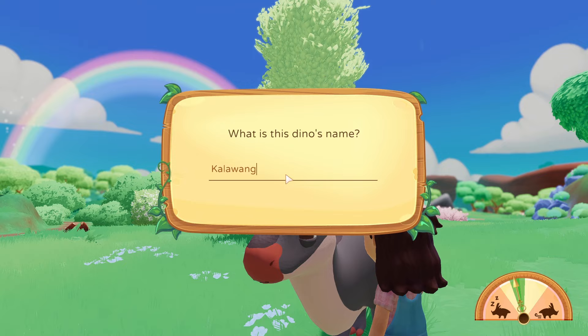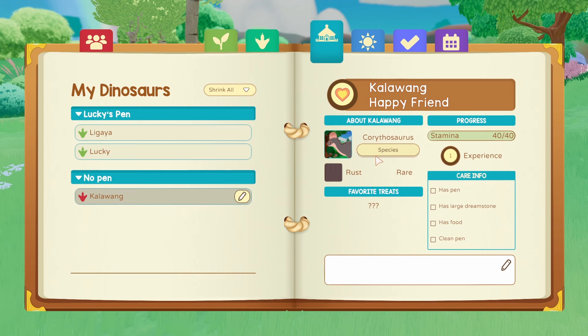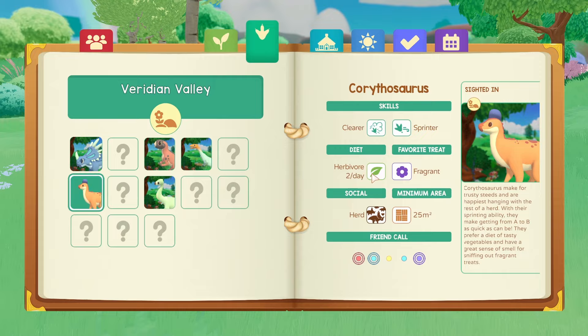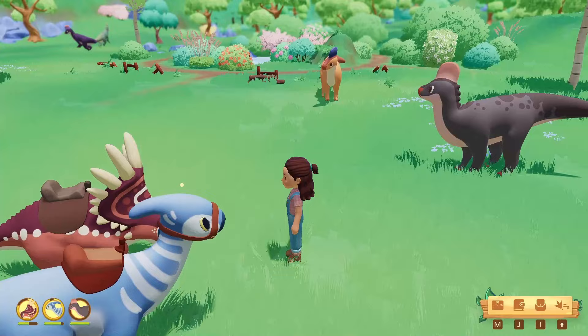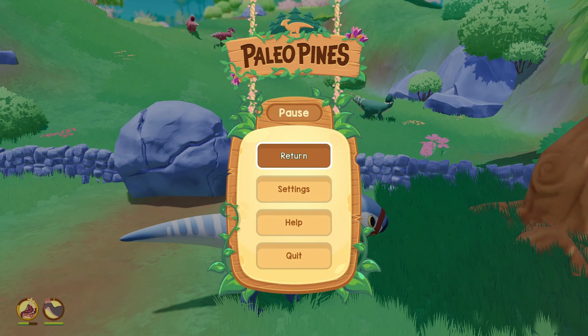I wanted to give it a good name, but that was so stressful that I'm just going to put the Tagalog term for rust, which is Kalawang. This is a bad name. Look, Kalawang looks so happy — I am also so happy. Hello, I'm gonna take care of you. They are a herbivore who wants to be with a herd. I have a space for you. It's now midday — it took me forever. We gotta look out for the Patches as well since we can unlock this area now. Oh wait, Patches likes spicy — so never mind, we can leave that area locked for now.